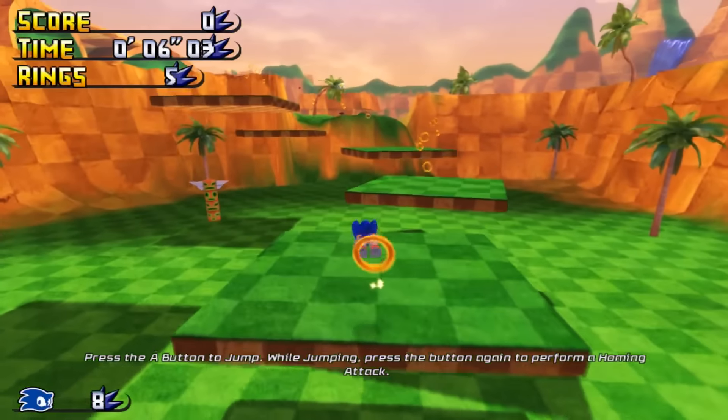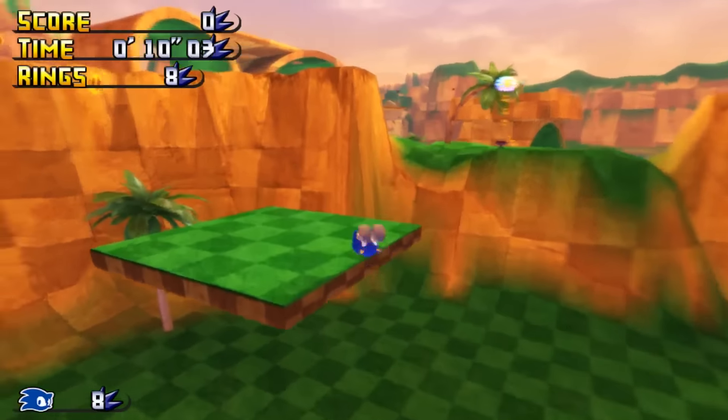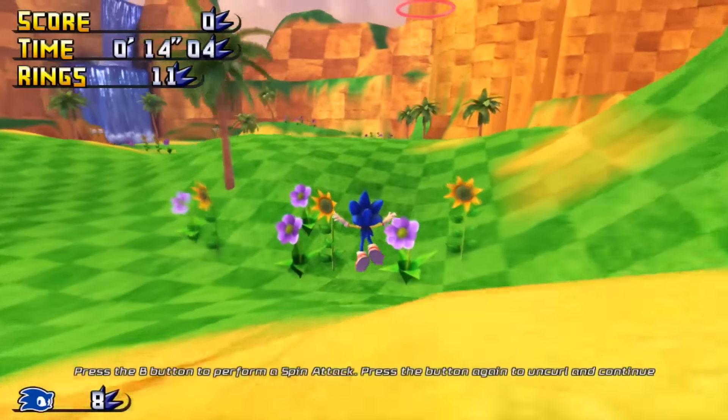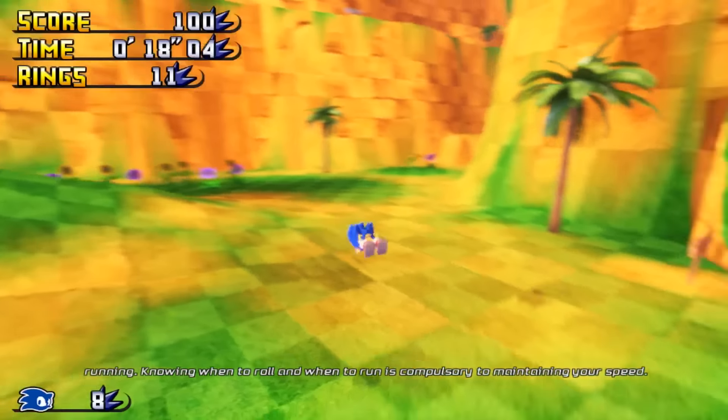Press the A button to jump. While jumping, press the button again to perform a homing attack. Press the B button to perform a spin attack. Press the button again to uncurl and continue running.